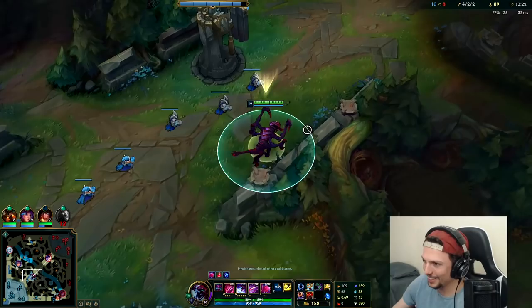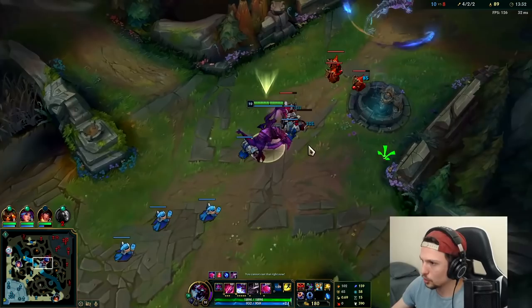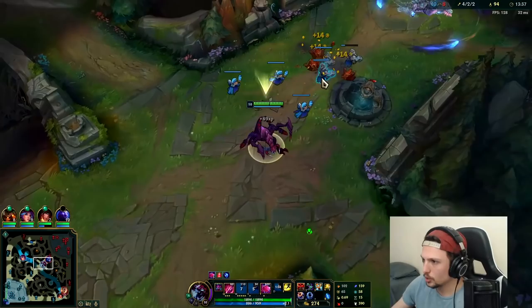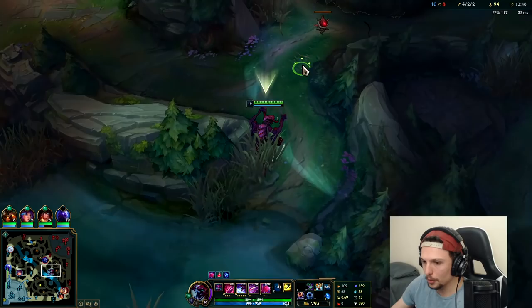Is Cho'Gath's ultimate a really big knockup? No — Cho'Gath ult is single target true damage. It's good for taking objectives, does bonus damage to monsters, and it's really good at killing champs too. I'm going to silence him. We're going to lay a ward right there on the broken turret — this will give us a lot of information on where he wants to go.